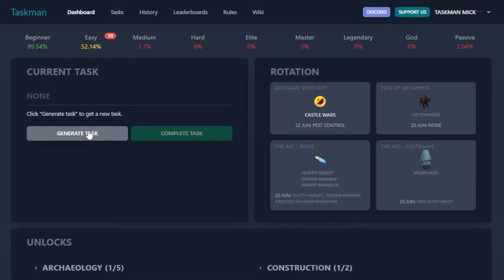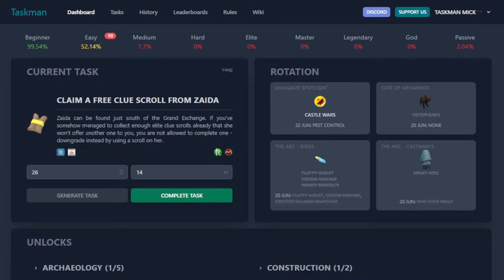Let's make our way to the spreadsheet, complete that task, and see what we get next: claim a free clue scroll from Zayda. Alright, let's make our way to the Grand Exchange.